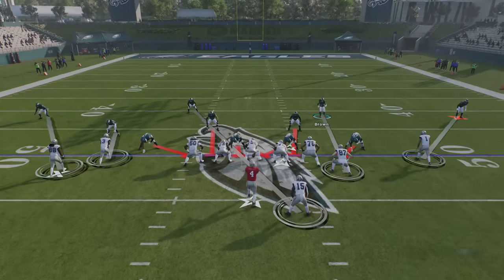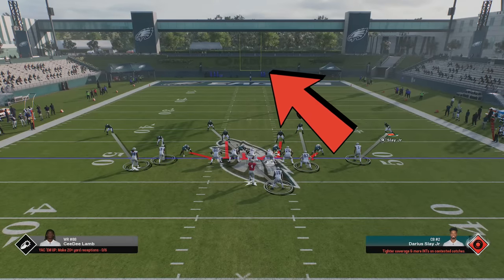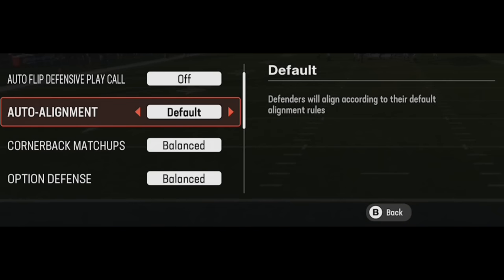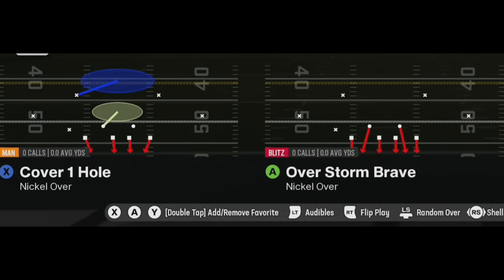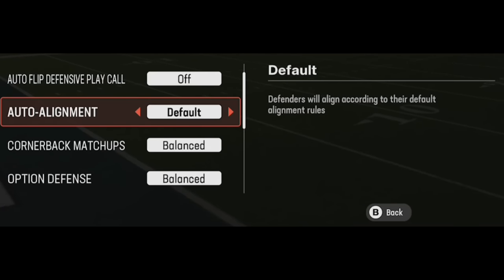In man coverage with base alignment, receivers get too much inside leverage. If a receiver runs any crossing route, he's going to get wide open because of that inside leverage. If you're mixing man and zone, stay in default and mix your coverage shell system occasionally to confuse your opponent. Don't set it to straight-up base if you're using a lot of man coverage. If you use all zone coverages like I do, set it to base.